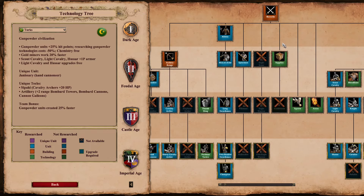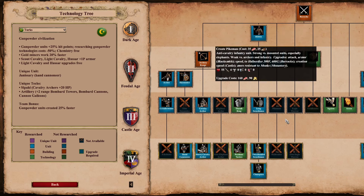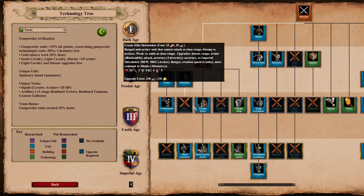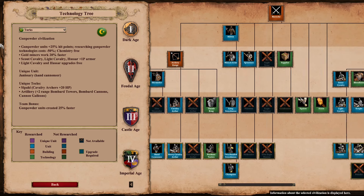Turks — pretty well known. They're the only civ that miss Elite Skirmisher. Gujaras miss Pikemen as well as Turks now, so that's not unique anymore, but Turks are still the only civ to miss Elite Skirmisher. They also have the most gunpowder bonuses — counting roughly four bonuses including a gunpowder unique unit and Artillery.